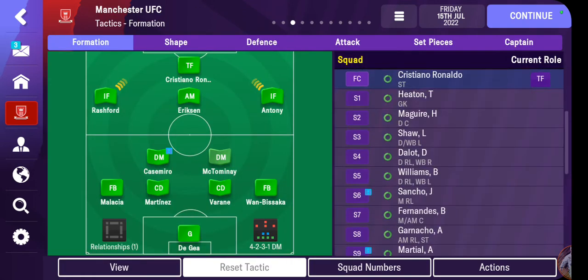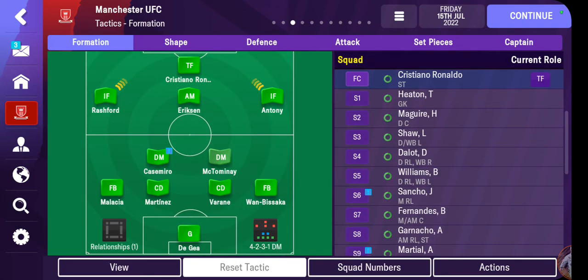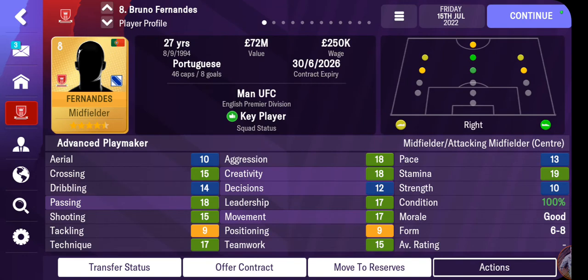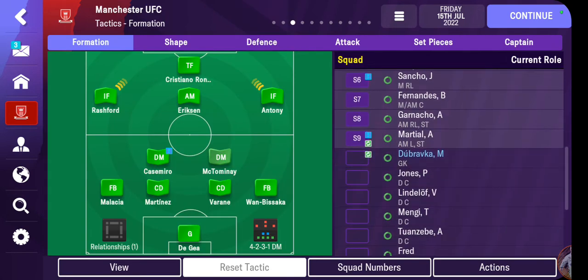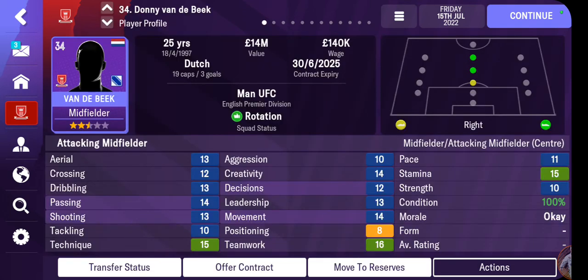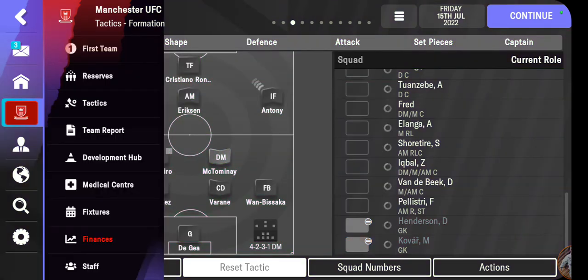We have Brandon Williams, Harry Maguire, Bruno Fernandes has to play, Alejandro Garnacho has a lot of work to do, Axel Tuanzebe — work to do, Zidane Iqbal — I didn't realise the squad was so poor. Oh my god, what am I going to do with this? Let me go and see what's in the transfer window, because I think we need some help. Let me see what the finances are looking like — transfer budget: 39 million.